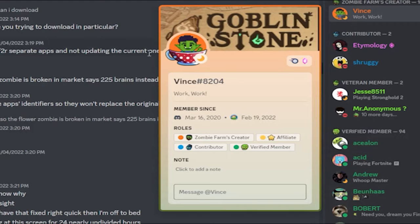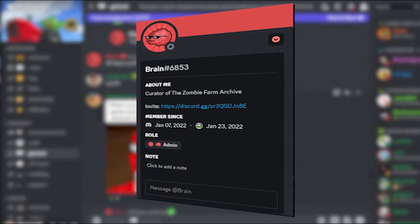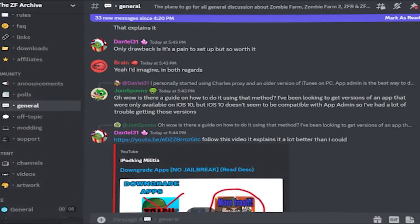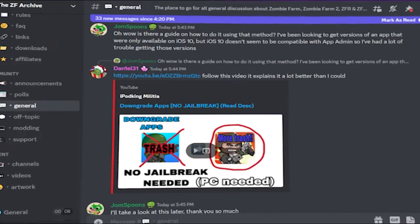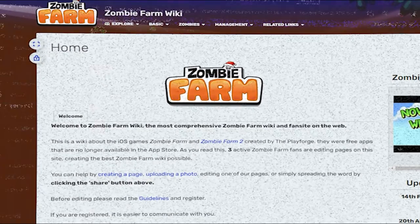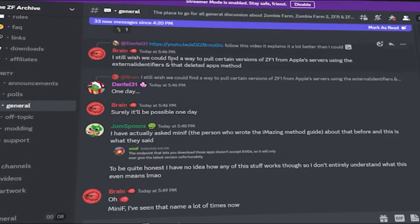Amazingly, they also have the original creator of Zombie Farm itself as part of this group, which was astonishing to me. All of this was made possible by the Zombie Farm Archive's creator, who goes by the name Brain. If not for them, I wouldn't have been able to make this video in the first place. These wonderful individuals, along with the people over at the Zombie Farm Wiki, have made information regarding Zombie Farm easily available to the public, which I greatly appreciate.